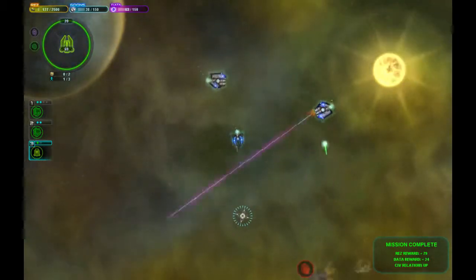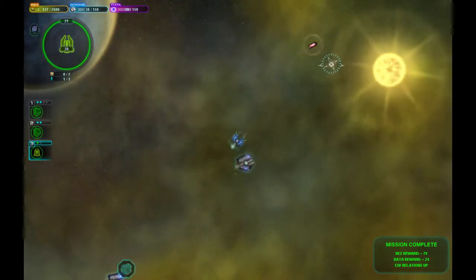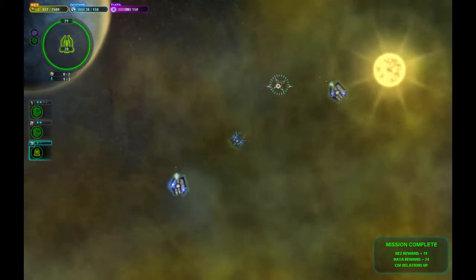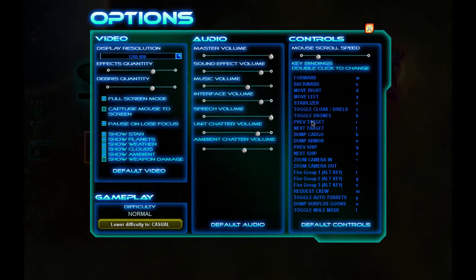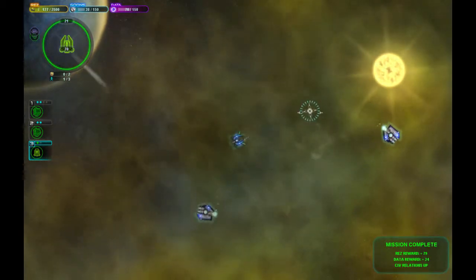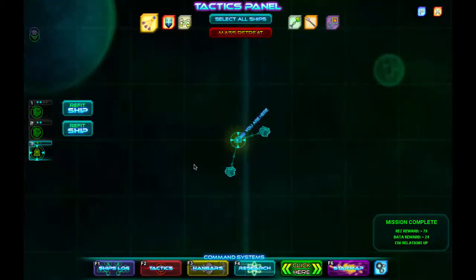Self-destruct sequence activated due to unknown... Oh, come on. Alright, so we'll get out of here again. Let me figure out what the button is to change the target. The previous target is R, the next target is F. I should change that just to be tab. There we go — tab. Alright, now let's get out of here.